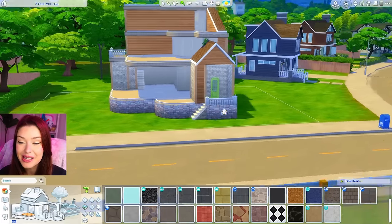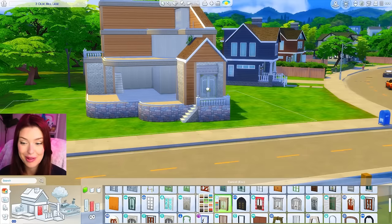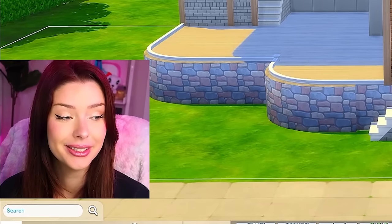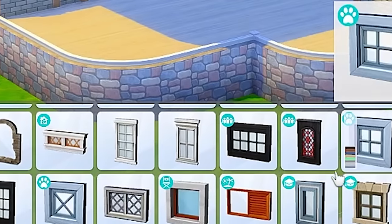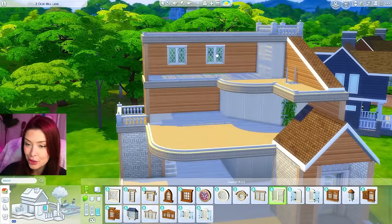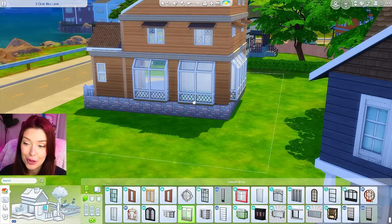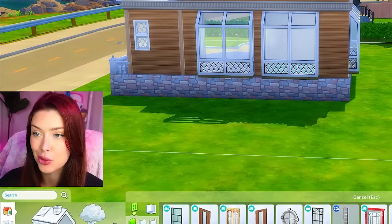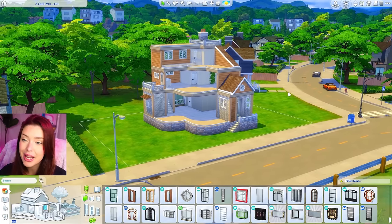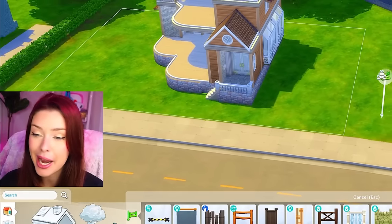For windows and doors, I can finally delete my little green makeshift door. I've never used this door from High School Years mainly because it looks like a school door, but I do think it's really beautiful — I'm going to risk it today. For the main windows, I'm thinking maybe we go with Cottage Living; these ones could be super cute combined with the singular ones. And actually these windows from Laundry Day look really cute along the back. I think that's going to be it generally for the exterior, but before we start furnishing I want to add a play area for the kids.